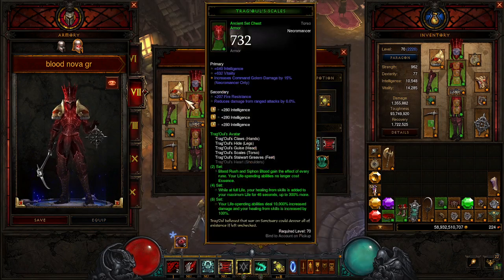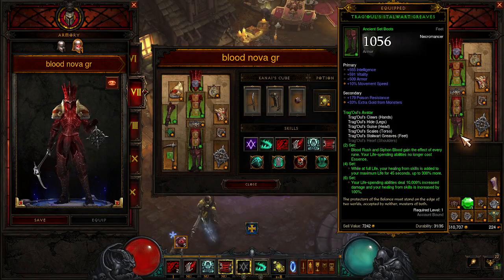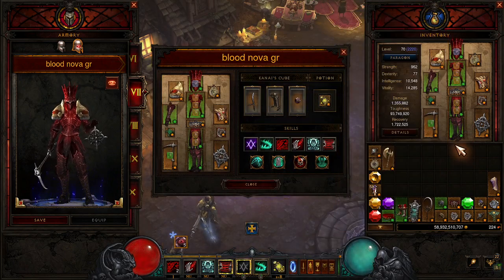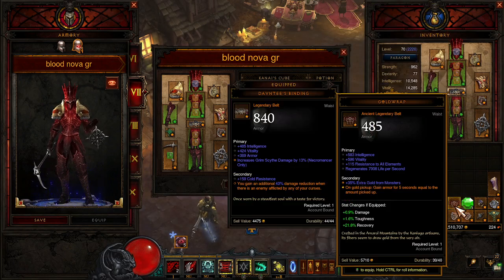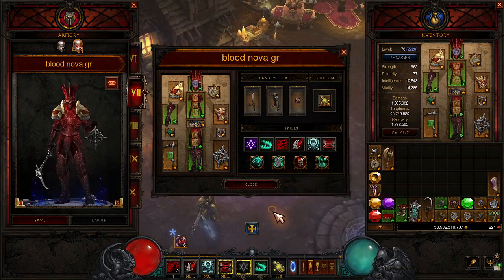Anyway, this is the Greater Rift Speed version of the Blood Nova Tragul set. I changed two things: I put on Dainty's Binding instead of Gold Wrap, and I put in Zyestone of Vengeance instead of Boone of the Hoarder.